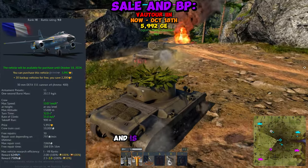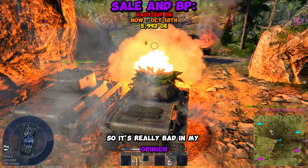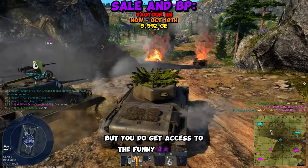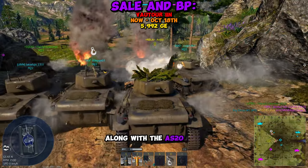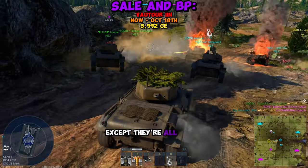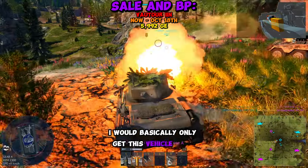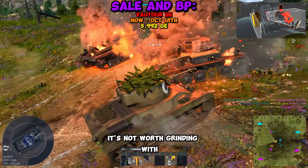This vehicle is labeled as a bomber and is placed at 9.0 without flares, so it's really bad in my opinion. But you do get access to the funny AA Nords, along with the AS-20 and AS-30 Nords, which are actually really good air-to-ground missiles — except they're all manual-guided, so they're extremely hard to aim. I would basically only get this vehicle as a collector's item; it's not worth grinding with.